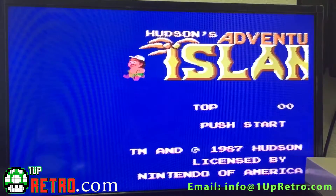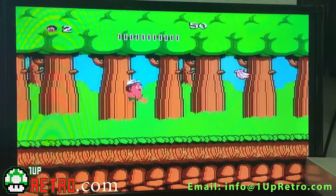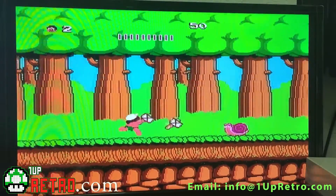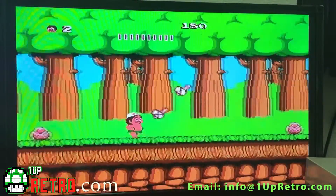Right here is the first one — this is just Hudson's Adventure Island. It is the full game. Every game on here is the complete version of the game. There are save features; however, you can only save one game at a time and you have to hold in the reset button and the power in order to have it saved correctly.